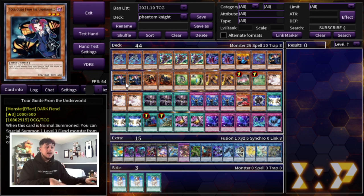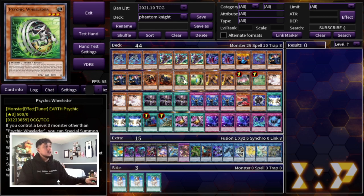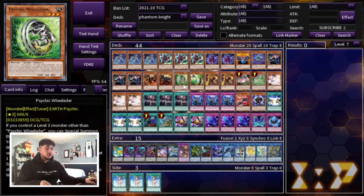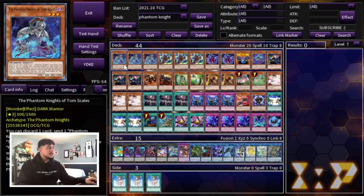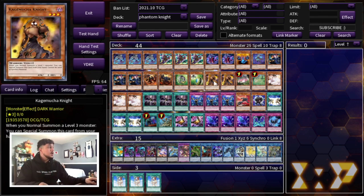Yes, the ceiling for the Predaplant engine is really high because searching Fusion Destiny lets you play more aggressively without going into Verre, but I think Tour Guide is just a better option — strong in the early game and really really strong in the mid to late game. We're also playing two BA monsters, both Graf and Seer — standard of course. For extenders we're playing one Psychic Wielder, one Psychic Tracker, and double Kage Mucha Knight. I really like these ratios. The Tour Guide and Kage Mucha Knight work really well together.